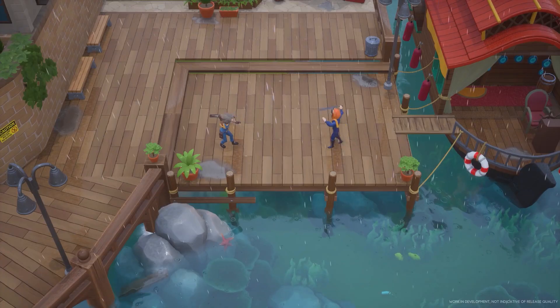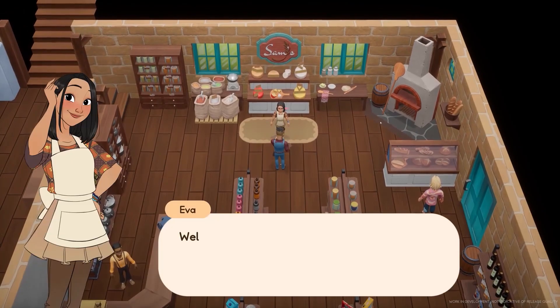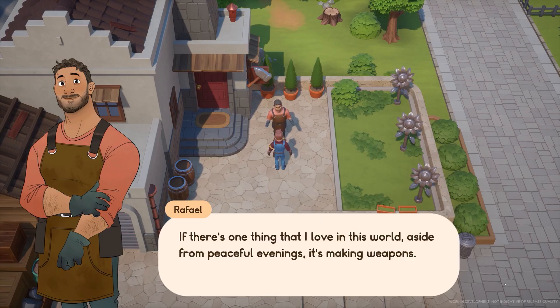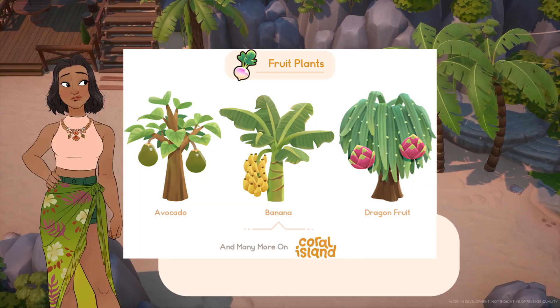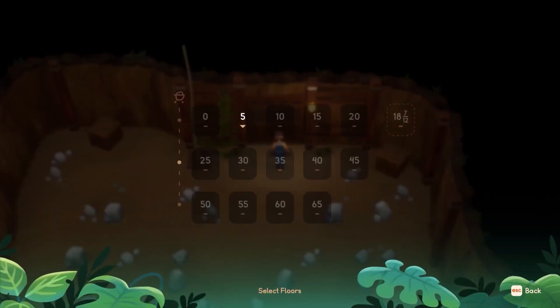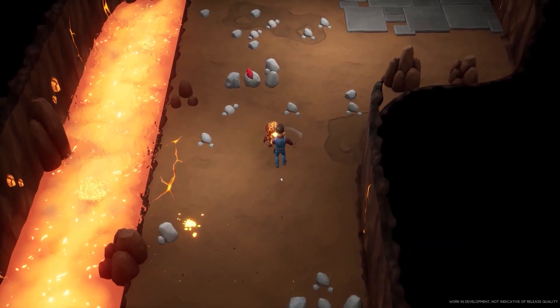Now we have fruit plants. Fruit plants take 11 days to mature. They are bi-seasonal, able to grow two seasons out of the year, and will wither in the off-season. They do not need to be watered after maturity. Some of the confirmed fruit plants are avocados, bananas, and dragon fruits, with more to come. These will probably be my favorites because you don't need to upkeep them.